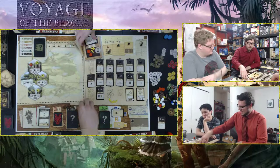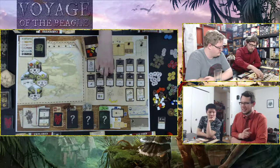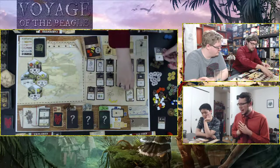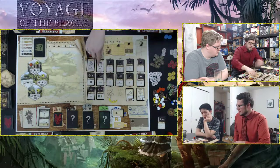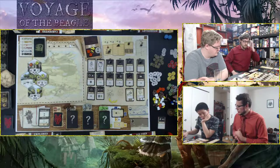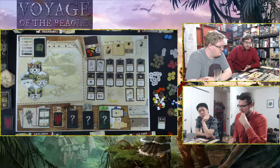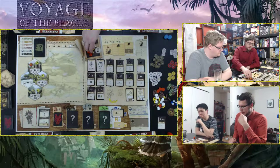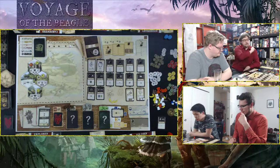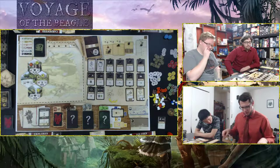End of round two action phase. Night phase: camp stays at the river. Five food is discarded to feed everyone. No health damage is taken because shelter is now built. The first player token moves. The wrecked lifeboat has already been removed. Round three begins.